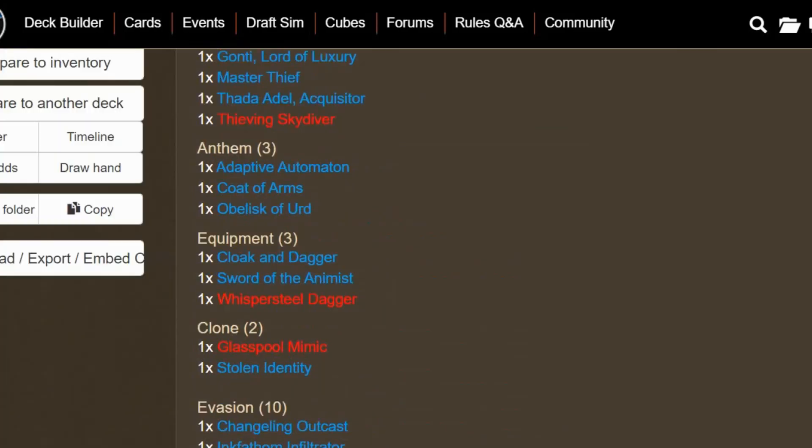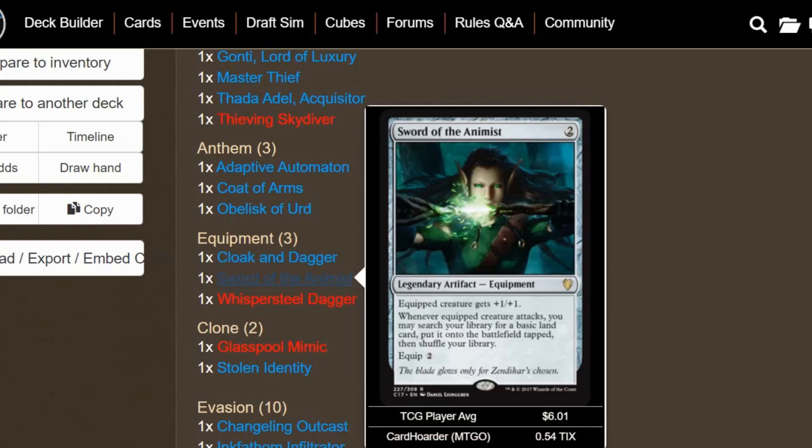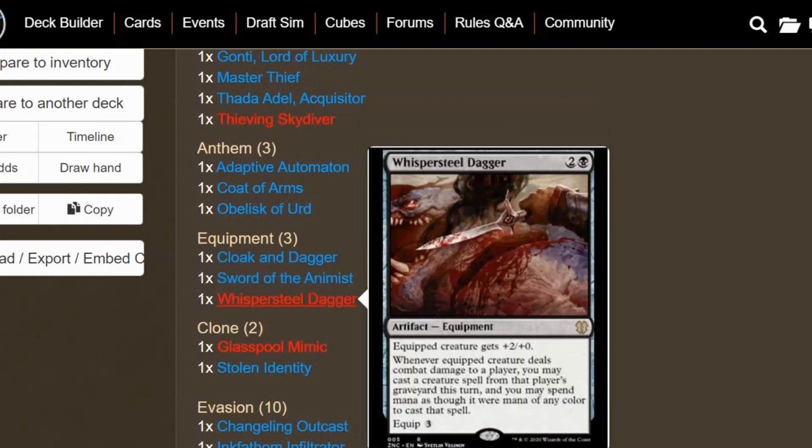We have a few equipment cards that go well with this strategy since we want to swing in uncontested. Cloak and Dagger gives the equipped creature +2/+0 and Shroud — kind of like Lightning Greaves for Rogues. Whenever a Rogue comes into play, you may attach Cloak and Dagger to it, which is great. Normal equip cost is 3, so the tribal trigger is definitely good. We have Sword of the Animist to reward us for attacking with our unblockable creatures — also a way we get ramp. Whispersteel Dagger is a new equipment: equip creature gets +2/+0, and whenever it deals combat damage to a player, you may cast a creature spell from that player's graveyard this turn, spending mana as though it were any color.